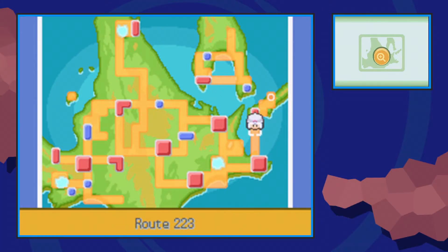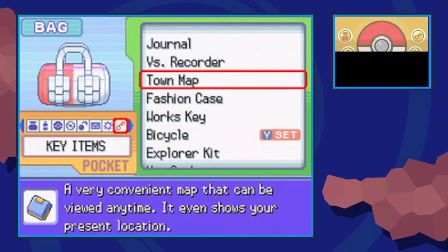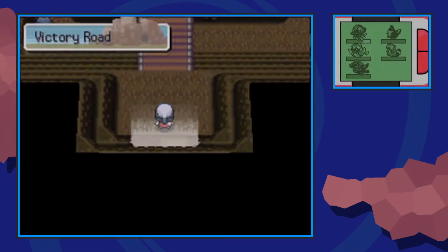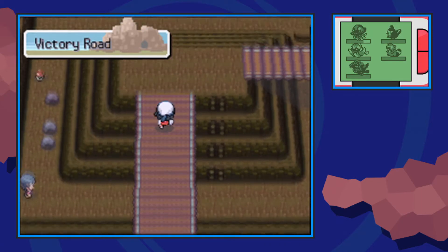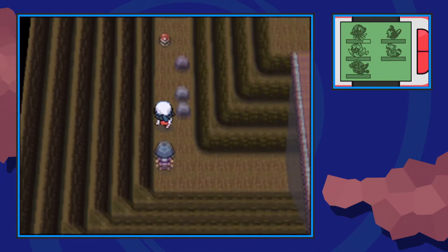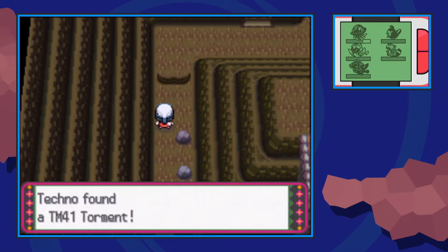We have a lot of ground to cover. We're going to start off at the southern flight point of the Pokemon League, or Victory Road. We're going to make our way into the entrance from the Pokemon Center side, make our way across the bridge and rock climb our way down. To the left you'll be able to find TM-41 Torment by this Psychic Trainer.